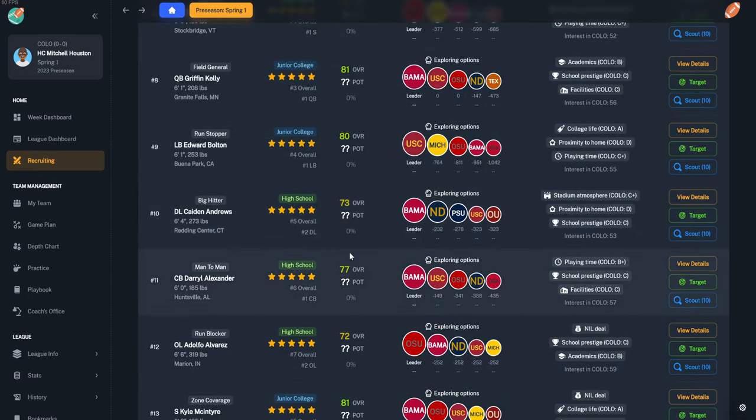Schedule customization is a fun part — you can schedule out-of-conference games. We pick Temple for week one, UCLA for week two, and Middle Tennessee for week nine — a pretty weak schedule overall, but we should get at least two if not three wins. That takes you to the end of the offseason and you start back where we began. It's an extremely fun game with a lot of different things to do — hopefully you'll pick it up and have a great college football experience.